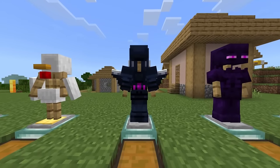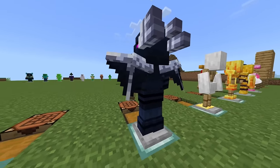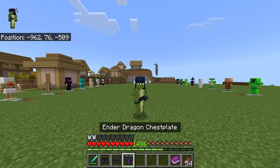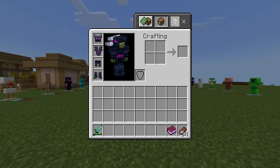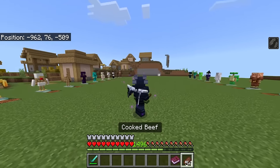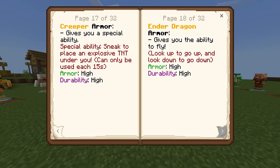Probably the armor all players want to check out — this is the ender dragon armor and it looks very, very impressive. This one also seems to give me feather falling. The description says the ender dragon armor gives you the ability to fly — look up to go up and look down to go down. High armor and very high durability.